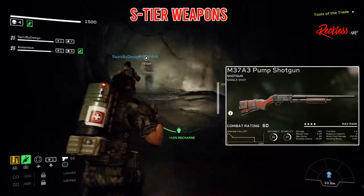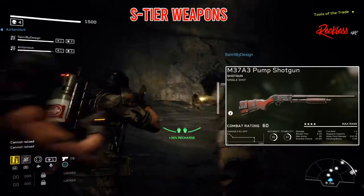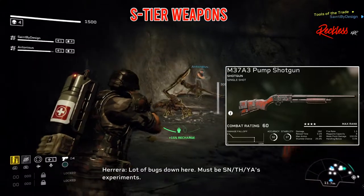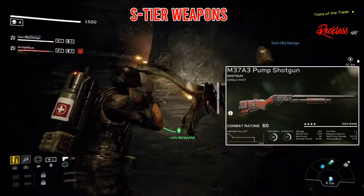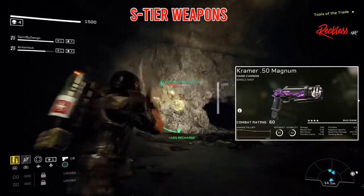The third S tier weapon is the M37A3 Pump Shotgun. It is a single shot shotgun. It has an accuracy of 50, stability of 37, damage of 177, reload time of 0.29, max ammo of 80, stumble chance of 25%, fire rate of 1.3, mag capacity of 8, and a weak point damage of 150%.